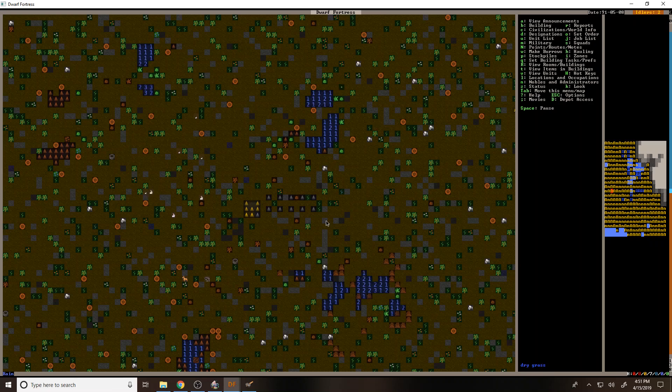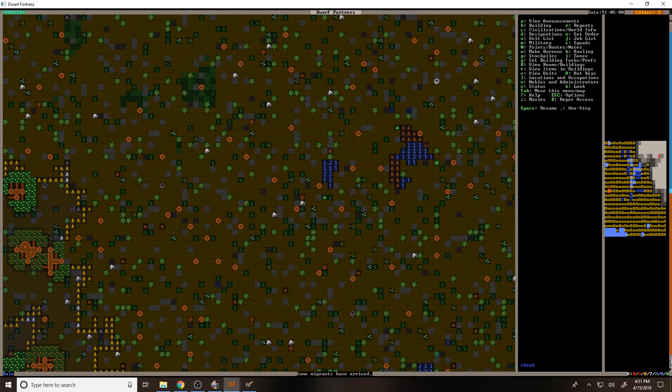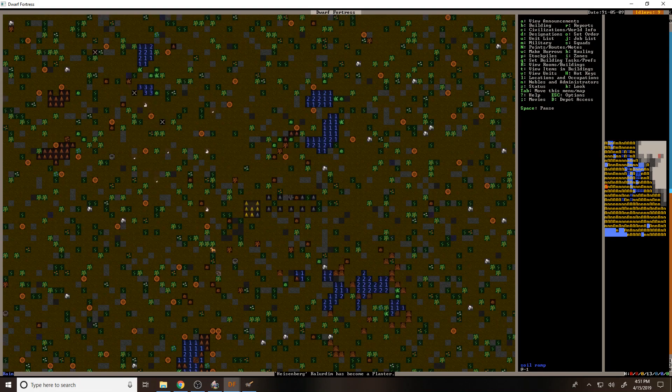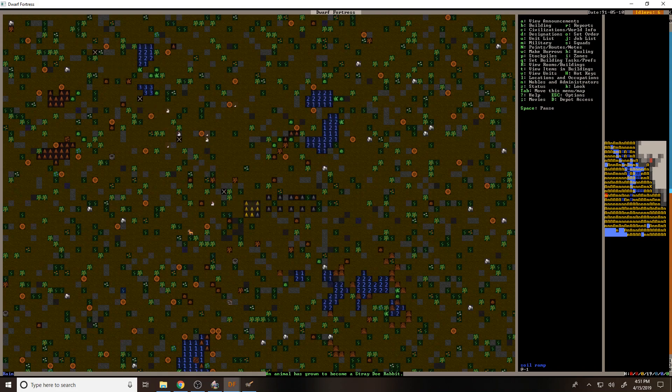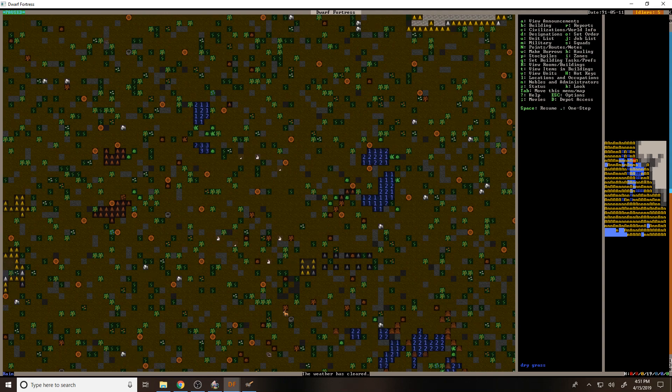I used to put little ramps. What if I channel or just mine out here — another way to collect water. We have migrants! We have rain, we have migrants — that means we can set up a noble and all that stuff. I think we'll do that in the next episode. I'm happy things are going well. The weather's cleared — these puddles didn't even collect into full water. All right, I'm going to end this episode here. Thank you for joining me. This has been Orange One.